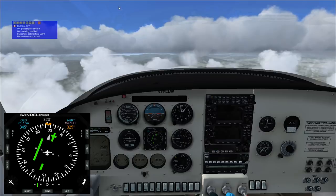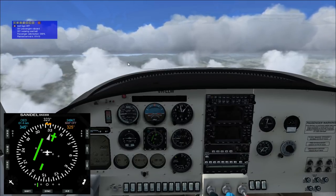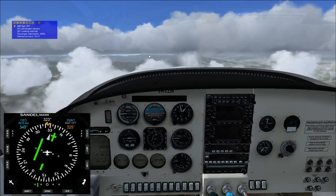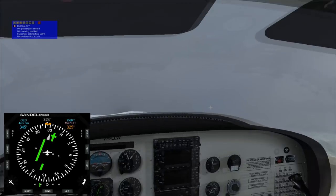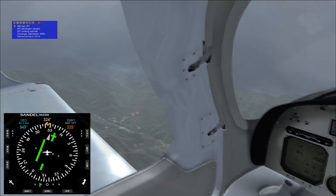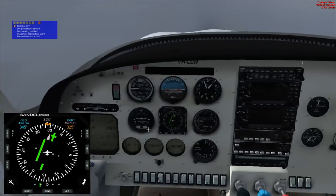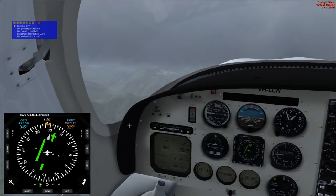We've got some turbulence already, and that cloud line looks a little bit lower than we are right now. The ground is still visible, but forward there's a lot of cloud. This plane is certified for IFR flight if necessary, but I'm not. I'm not certified for IFR flight.